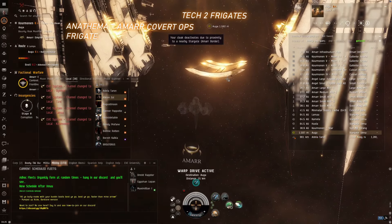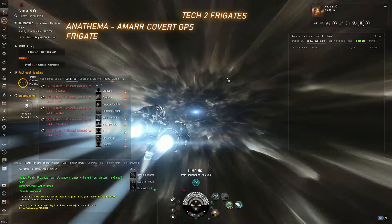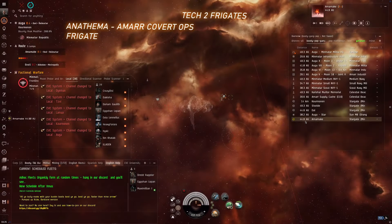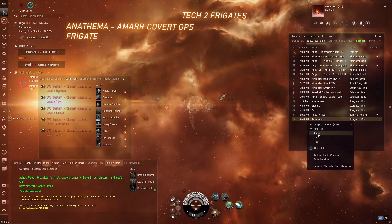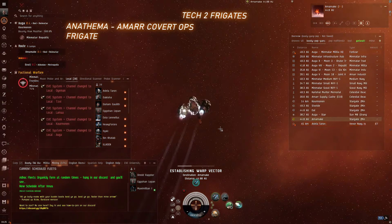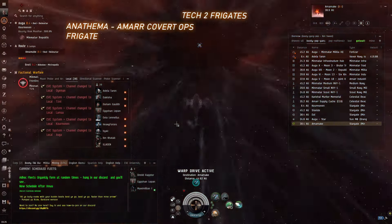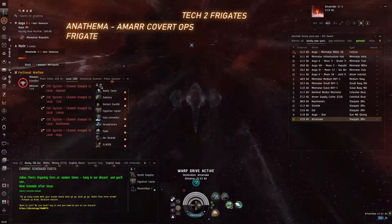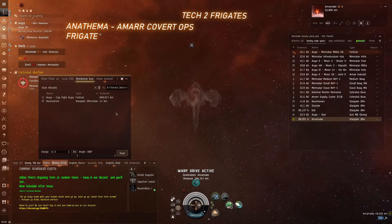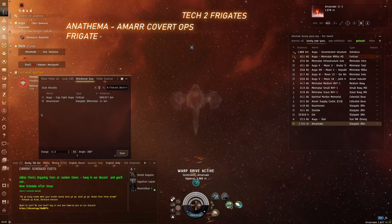Next up we have the Tech-2 Cloaky or Covert Ops frigates. Tech-2 versions of the Tech-1 Exploration frigates can all use Covert Ops cloaking devices, which means they can go to warp while cloaked and are able to evade things like gate camps, scout areas undetected, and with their scan probe bonus, they can find cosmic signatures very quickly. They are also capable of using not just normal scan probes, but combat scanner probes, which can scan down other player ships, stations, and even combat drones. It's a common misconception that if you're in the middle of open space far away from planets, targets, or stations, you can't be easily found, but that's not true if combat probes are triangulating your position, and a Covert Ops frigate can do that.